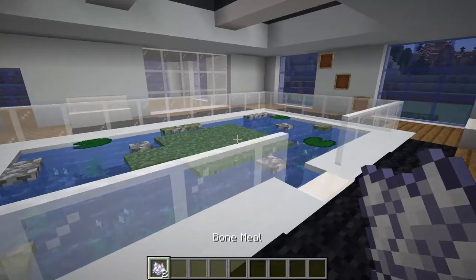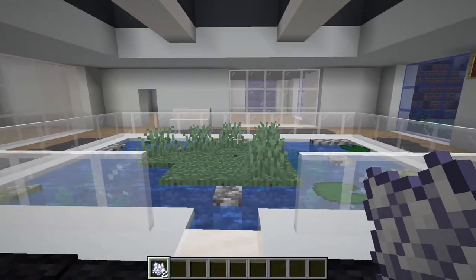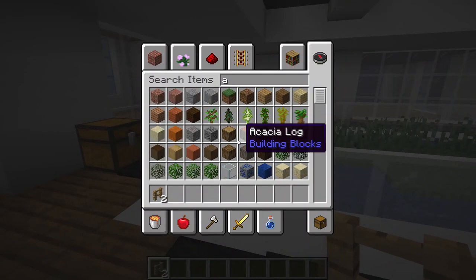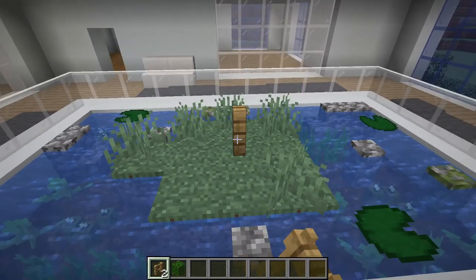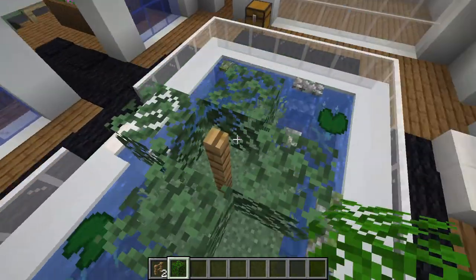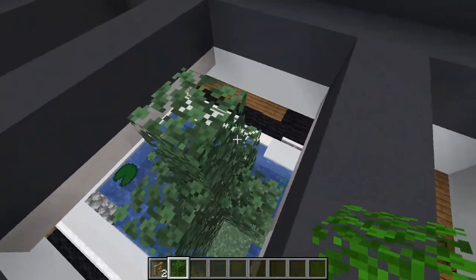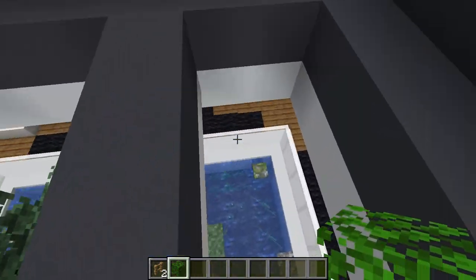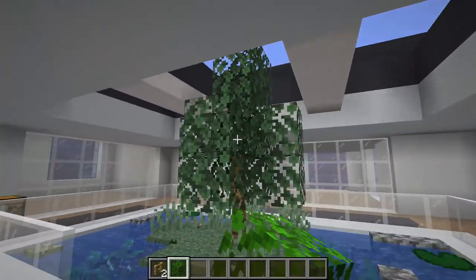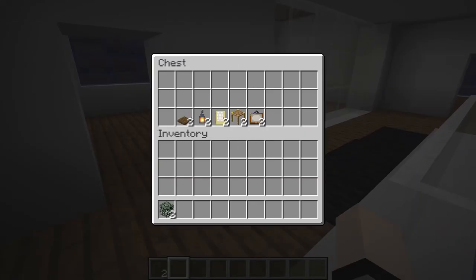Then we'll get some bone meal to make this land look a little pretty. Now we'll build the tree in the middle, which is going to be two fence posts with some oak leaves. We've got two oak leaves at the base and then four little blocks surrounding the bottom layer, going up at random intervals to different heights. That should be the interior tree done, and I may do a little more fiddling off camera, but for the time being it'll work.